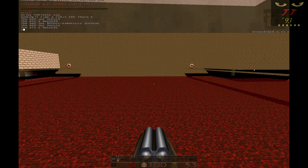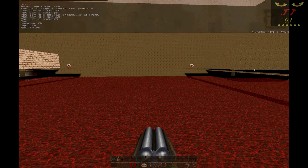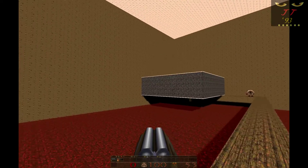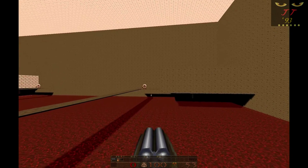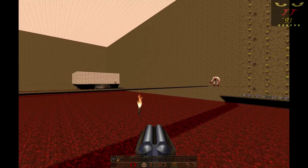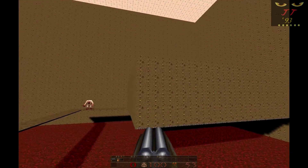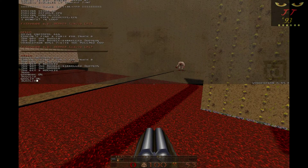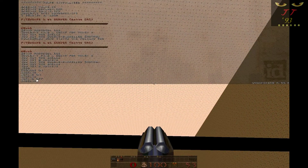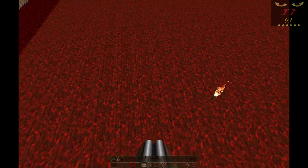We're going to put on god mode and no-clip and just fly around this map and see what it has to offer. We're going to do this room by room. First room — we're looking around, and we've got a torch floating here in midair. Why? Maybe there's an invisible platform? Nope. Nope. Nope. The torch is just floating for no reason. Why is there a torch here? I do not know. This area is Fullbright, so you don't need a torch there anyway.